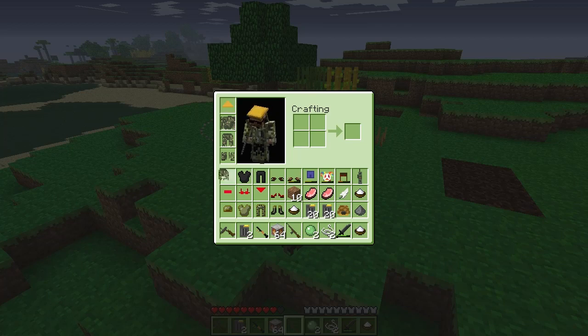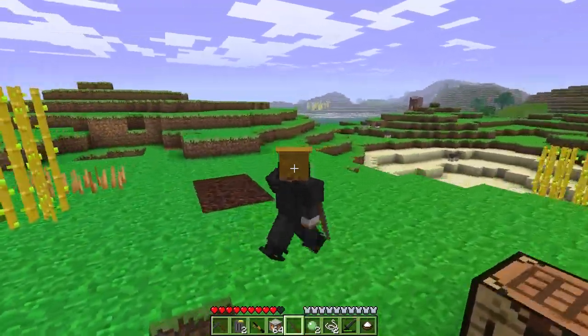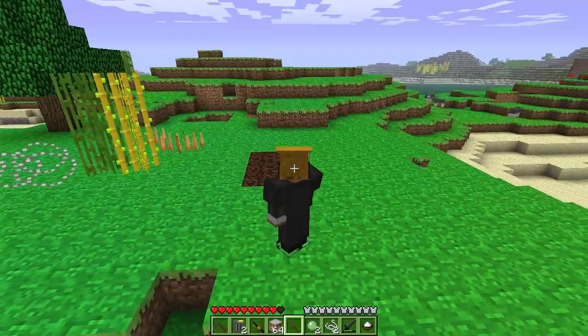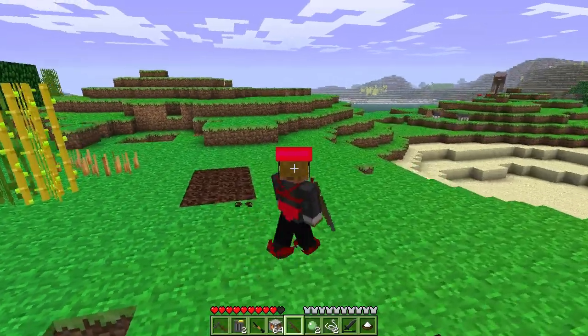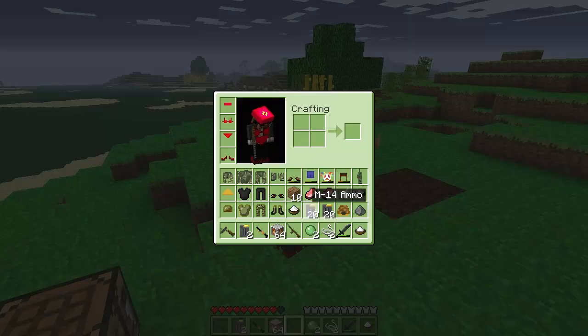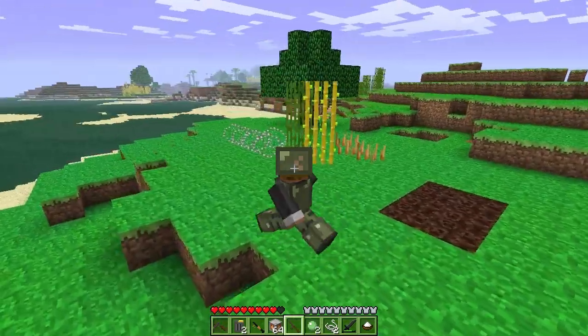We've got some VC gear if you want to make yourself look like a Viet Cong — a hat, shirt, pants and some sandals. It doesn't really look too good with my custom skin but whatever. I'm not quite sure why you'd want to wear this, but hey — you can also give yourself a bikini top and bottoms and some high heel shoes, just because you probably can. And then you've got your normal GI type gear, which is all this stuff here. There's your normal GI gear.